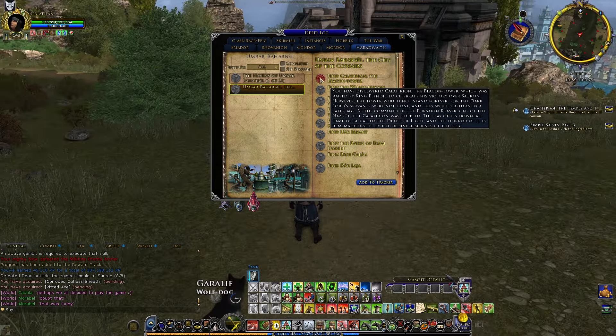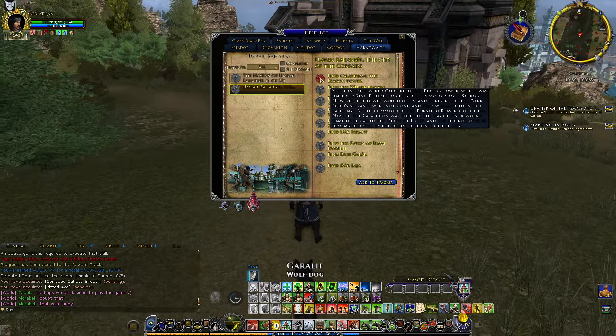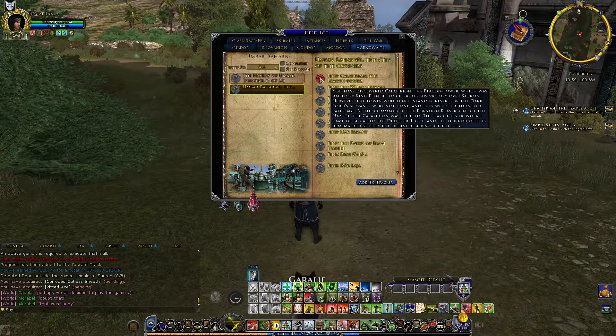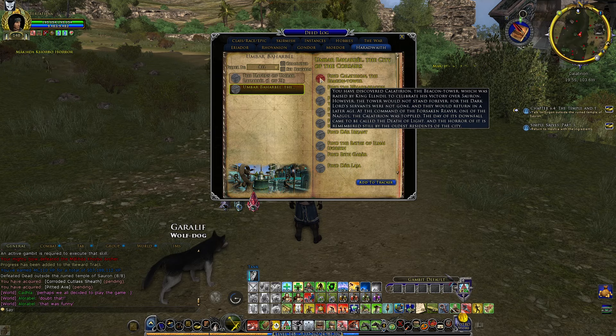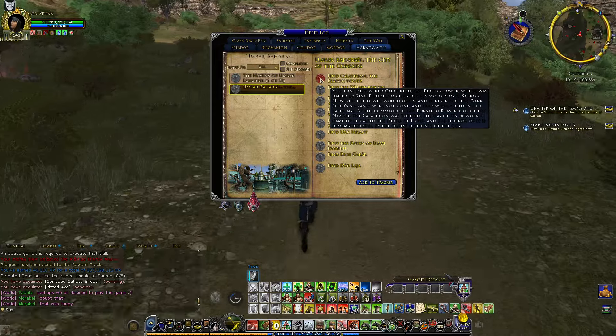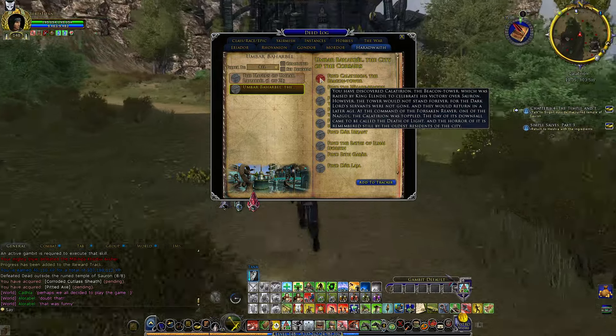You have discovered Calatirion, the Beacon Tower, which was raised by King Elendil to celebrate his victory over Sauron. However, the tower would not stand forever, for the Dark Lord's servants were not gone and they would return in a later age. At the command of the Forsaken River, one of the Nazgul, the Calatirion was toppled. The day of its downfall came to be called the Death of Light, and the horror of it is remembered still by the oldest residents of the city.